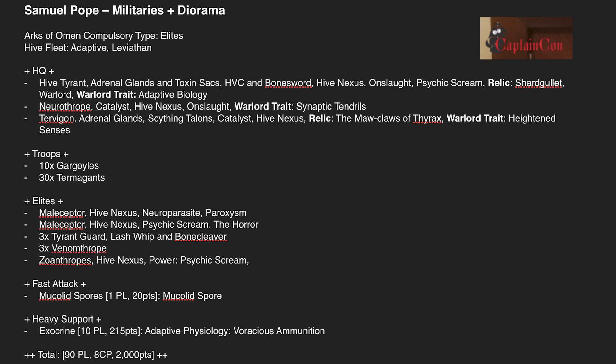This list has a Castle / Death Star vibe — denying your opponent's primary with the Tervigon, doing mortals with Maliceptors, and shooting with the Shardgullet and Tyrannofex. It's super Death Starry, moving forward with minus 1 to hit from Venomthropes, maybe a psychic action for minus 1 strength on incoming shooting. Essentially Leviathan doing what they do best: put yourself in front of the opponent and say, how are you going to solve this problem?